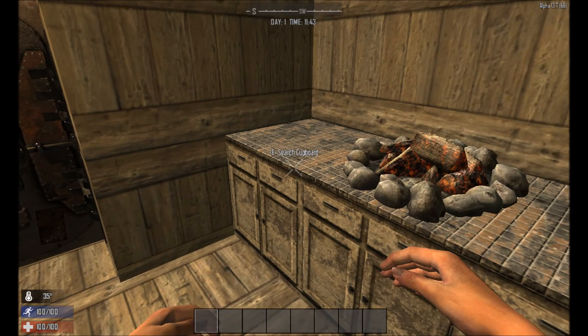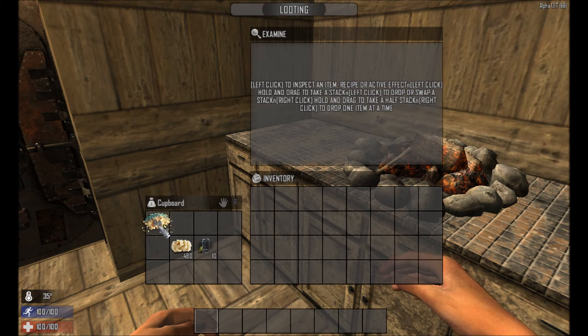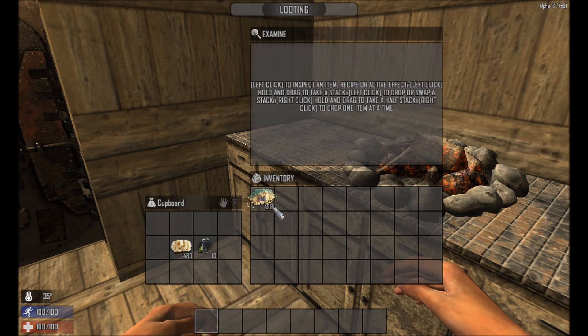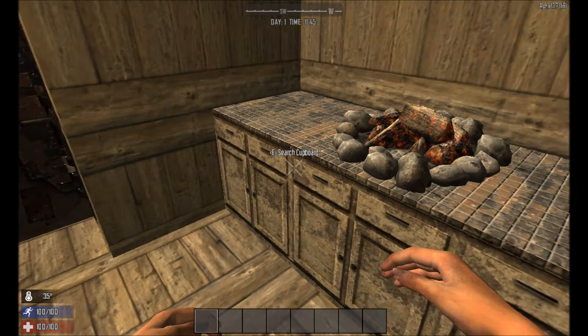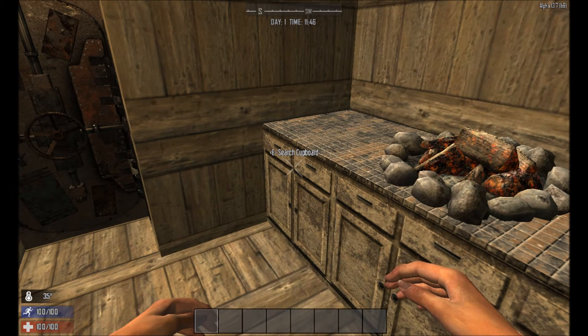First off, he's added salt as a new item. This isn't craftable — it's something you have to go out and loot for. It's available in this style of cupboard in kitchens. So yeah, it's something new to go and loot for.